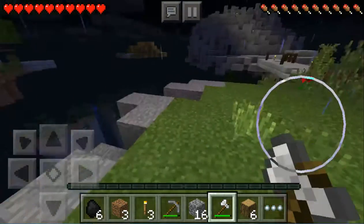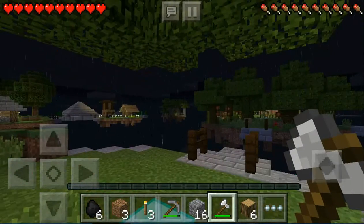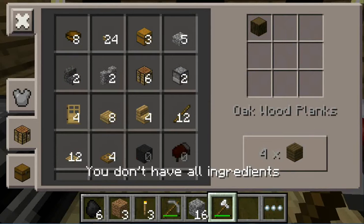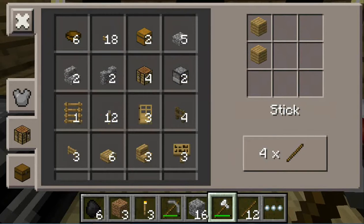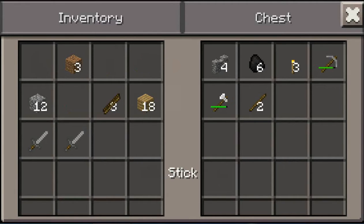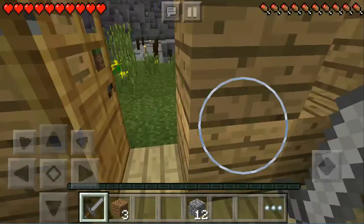All right guys, we're back. I did patch up the hole, I chopped down this tree, and I just found a diamond — so that's pretty cool. Let's craft all this and make some sticks. I made some stone swords. I'm going to put away all this stuff and just keep the one sword.